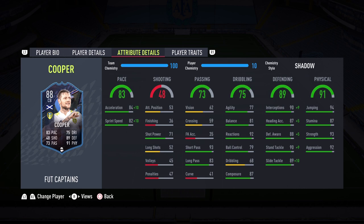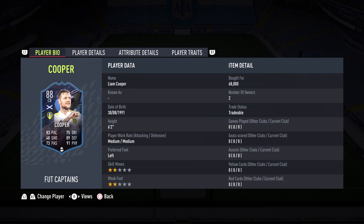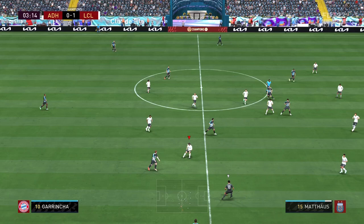Physicality is 91 — his physicalities are amazing: 93 strength, 92 aggression, and 94 jumping, so he'll be my corner threat. Player traits include injury prone, leadership, and team player. I'm so excited to try Liam Cooper — is he worth the pickup? How does he compare with other center backs in the Premier League? A lot of questions to be answered, so let's get into the gameplay portion of the review.